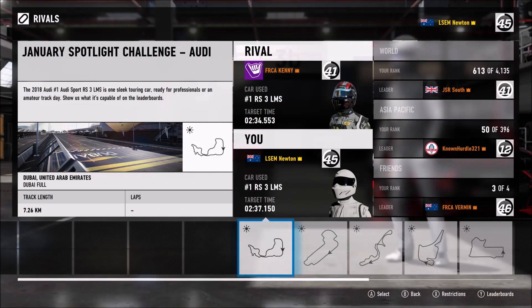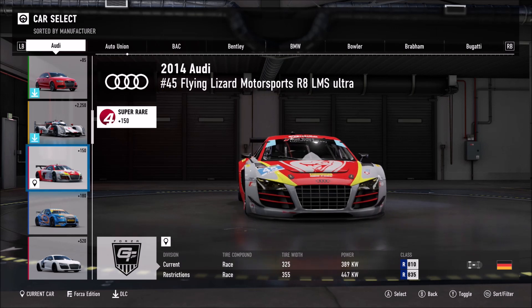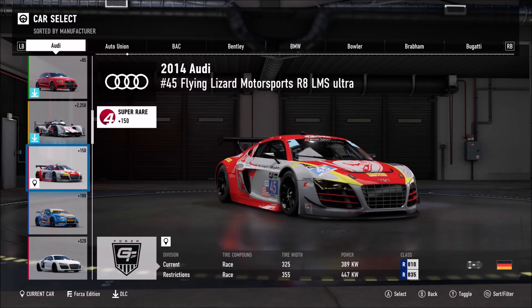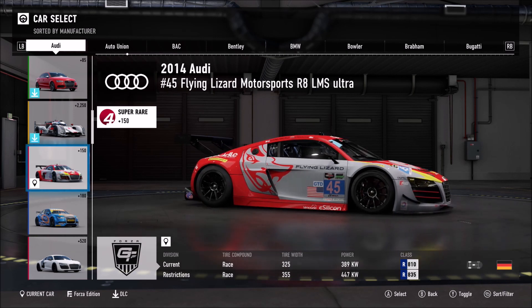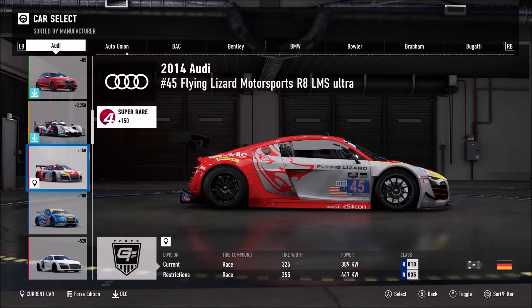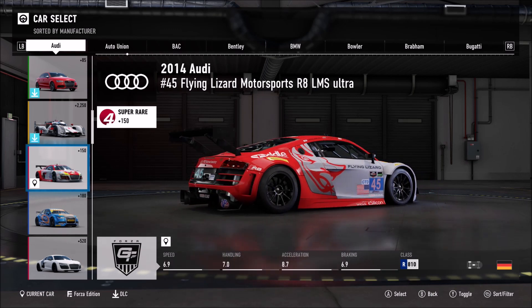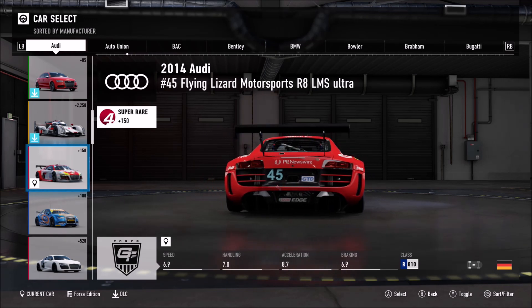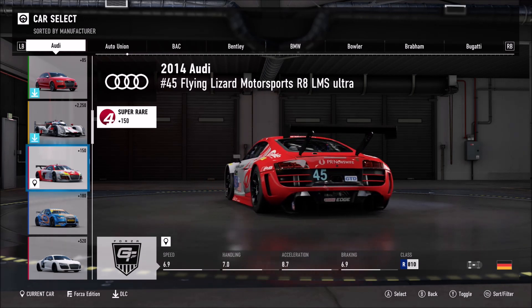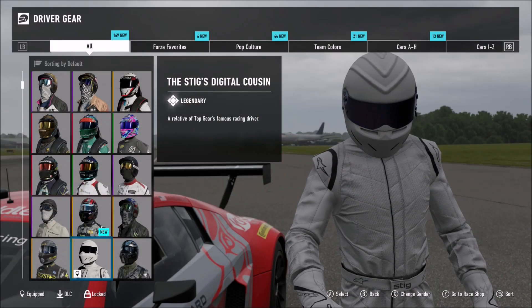That's where I'll stand on the leaderboard — I've got every single car in the game now. For those who don't have it, the 2014 Audi No. 45 Flying Lizard Motorsports R8 LMS Ultra — very, very good car. It's got the Lamborghini V10 in the middle, so of course it's going to be very good. You don't have the new R8 LMS in the game yet, but a free car is a free car, so happy days.